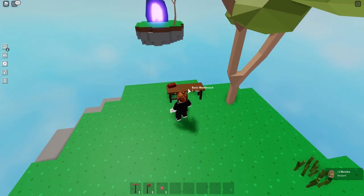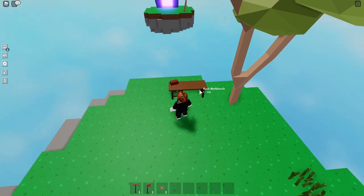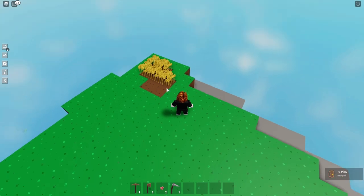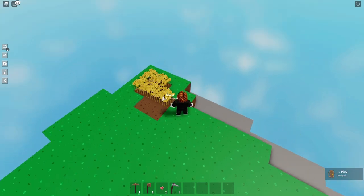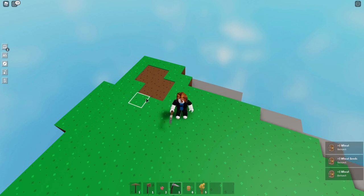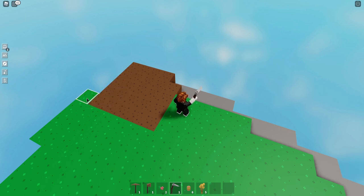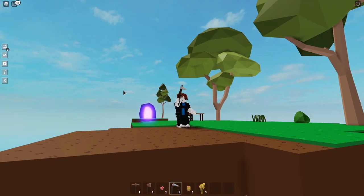This is your little workbench — this is where you're going to craft stuff. You're also going to want to pick up the plow to be able to plow your area that you're going to plant stuff at. If you equip the plow, you can click on the grass and it turns brown. When the grass is brown, that is an area where you can now plant seeds.